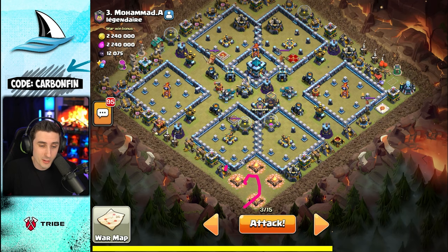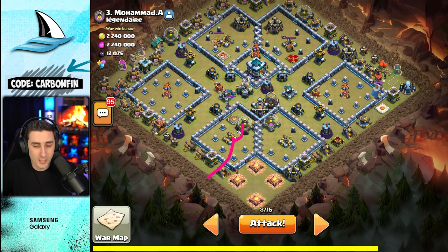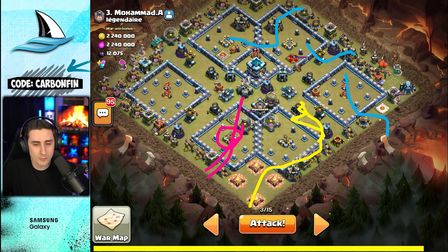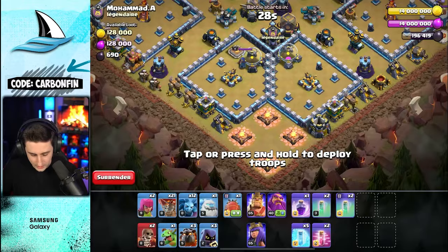I need the Royal Champion not to be over here but right here, so she steps up and the fireball hits and damages this area. The blimp goes in and takes that out, then my heroes make their way around and the LaLo slowly comes around the base. As the blimp takes it out, headhunters can go under here to take out the enemy queen with freezes along the way.